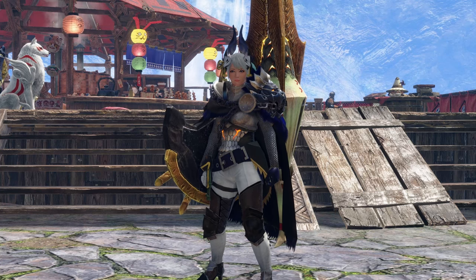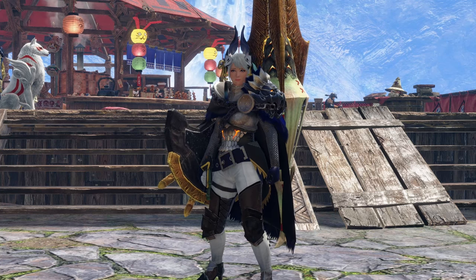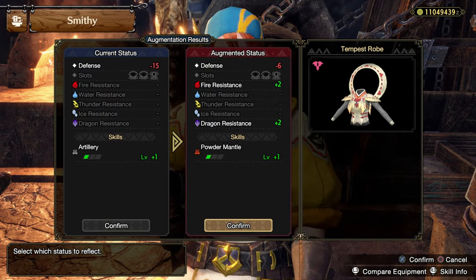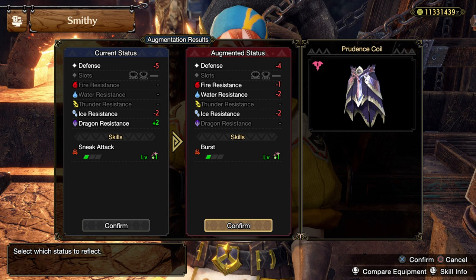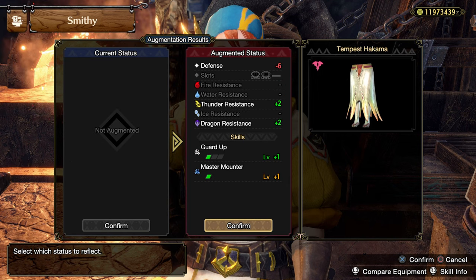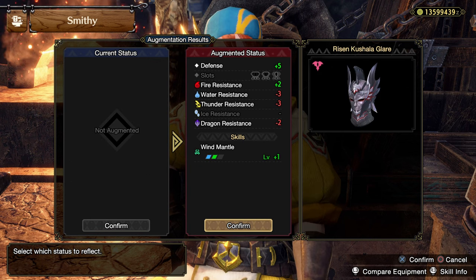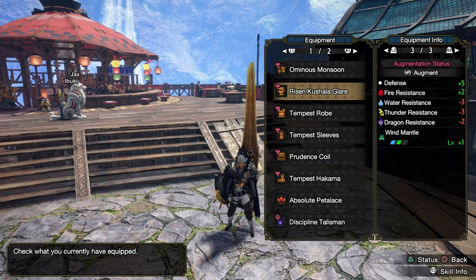Hello everybody and welcome back to the channel. My name is Pyrak and in today's video we're going to continue working on our bullet barrage build. I went off camera and augmented a ton of our equipment, as the skills I require are quite rare and it took a good 500 to 600 materials. So it took a while, but this is what we ended up with.